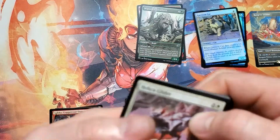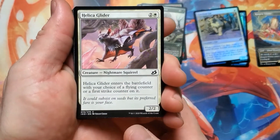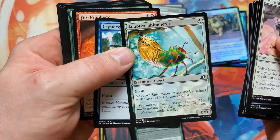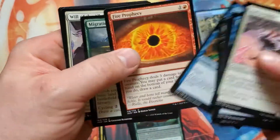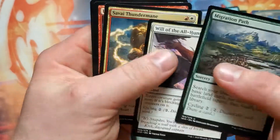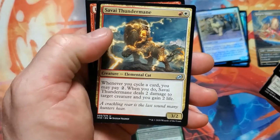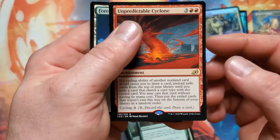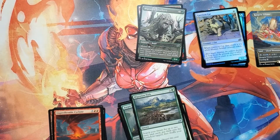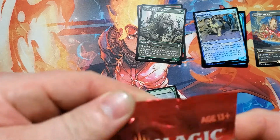We're getting somewhere. Love this card — all the drafts I've played, it's just funny to have it out there. It's a Nightmare Squirrel. Migration Pass, Will of the All-Hunter, Savai Thundermane — pretty sure it's Savai — and an Unpredictable Cyclone. For all those nice cycling decks out there, I'm sure it'll be my next one, fairly easy to put together.